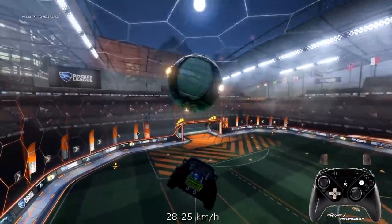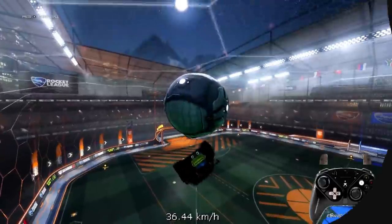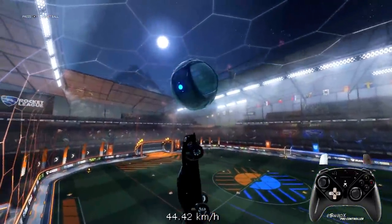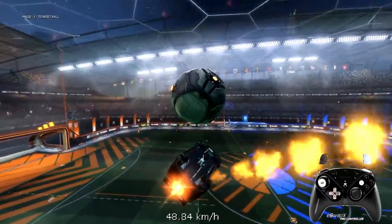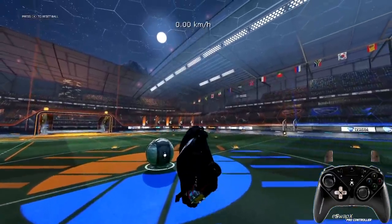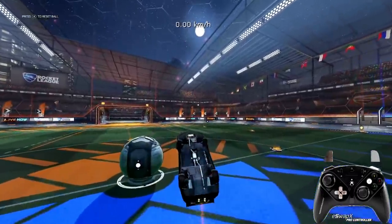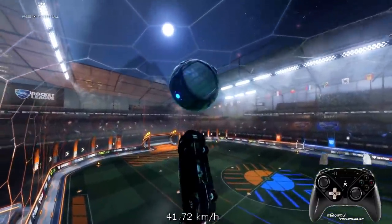Let's start with flip resets where you flip forward or diagonally towards the ball. You kind of pre-flip after the reset towards the ball so you land the wheels again on the ball. To start this off, go in free play towards the ball in the middle, jump, turn your car upside down, and flip in a way that you land to the ball with all wheels. Then take it into the air: go for the first reset and turn your car upside down again so the wheels face the ground, and flip.